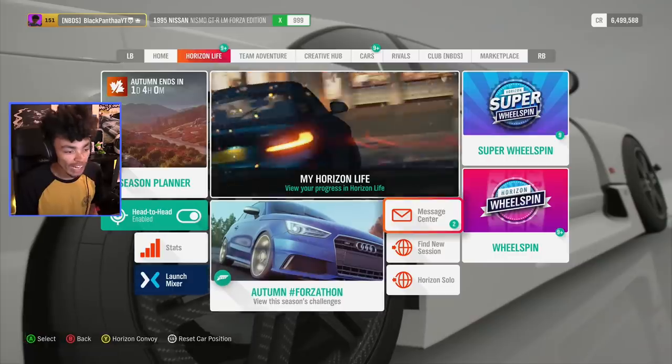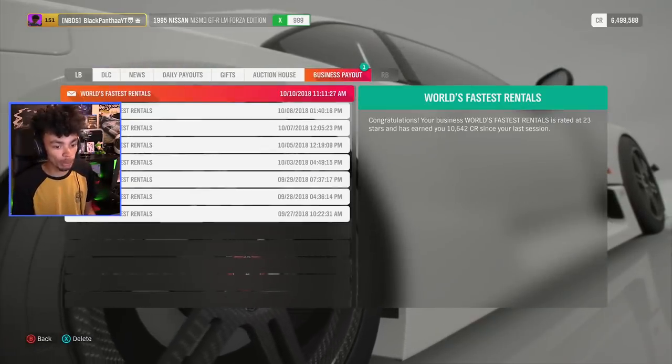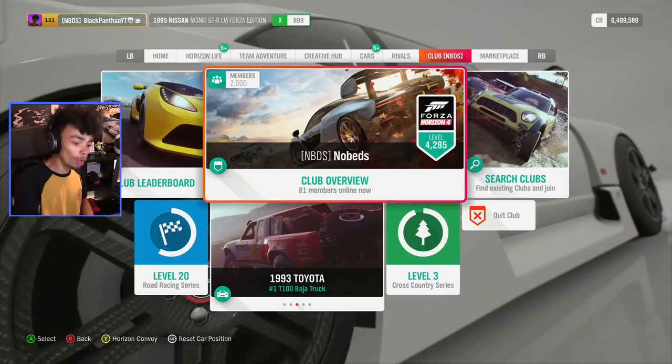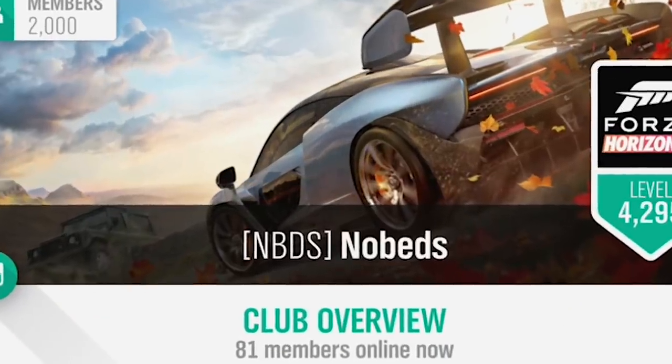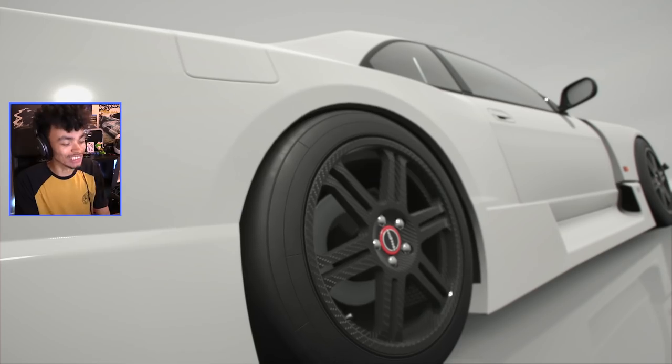It was excruciating, but now let's jump in and see the daily payout. Thank you very much for using my blueprints — those that keep asking, club number one right here is NBDS, club number two is NBD five. But let's start opening my normal wheel spins.